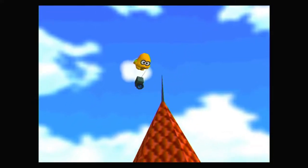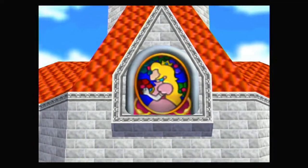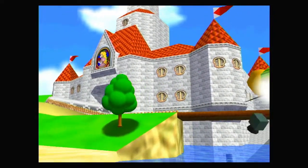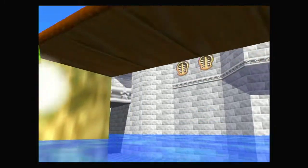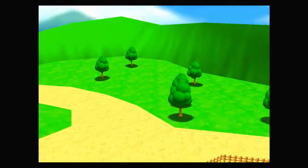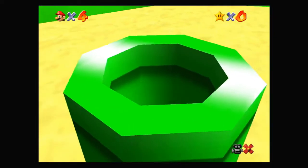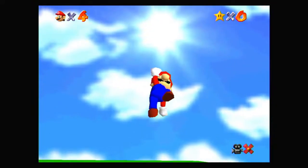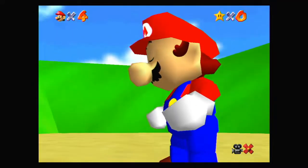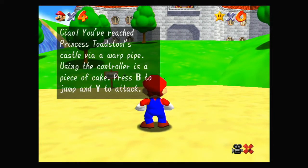It was originally for the Nintendo 64, and now in this version it looks just a little bit better with some of the things. Not everything is better, I'd say, but there's a lot of things that just look so good. Some of the textures are just upscaled, which you can see, but some of them are so much different. Like Mario's eyes — they're actual circles instead of the original look.